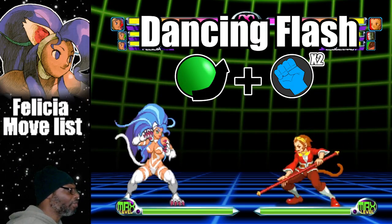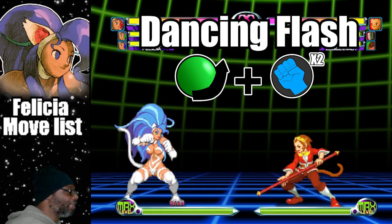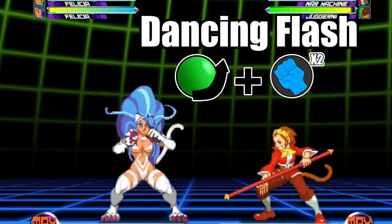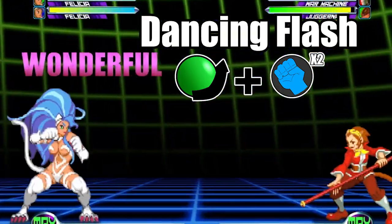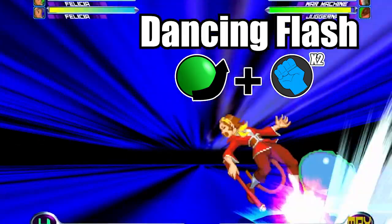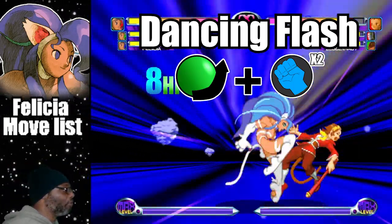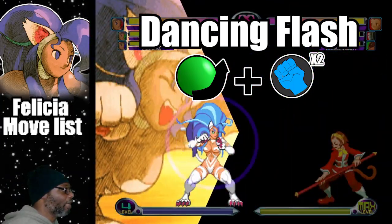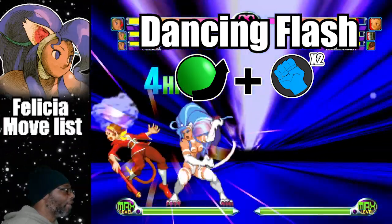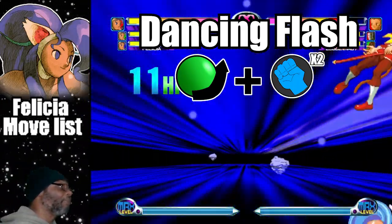The first hyper I would like to cover is called Dancing Flash. This is the move where Felicia does a rush-down combo which ends in her uppercut attack. To do the move, do a quarter circle forward plus both punch buttons. This move can only be done on the ground. It has fast startup time and is very combo friendly. The Dancing Flash has full screen range, but I find the attack to be highly effective at the end of a combo.